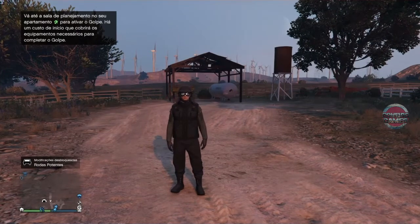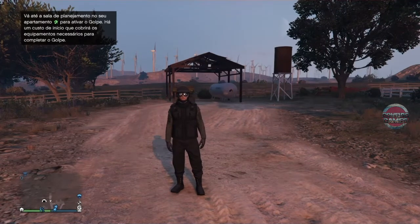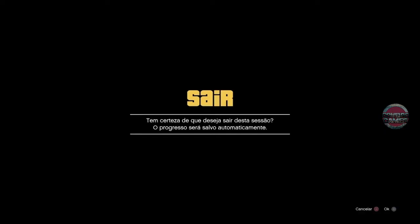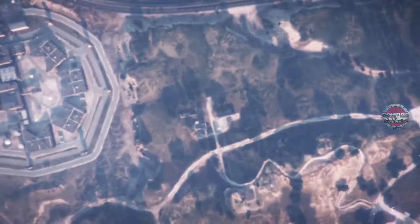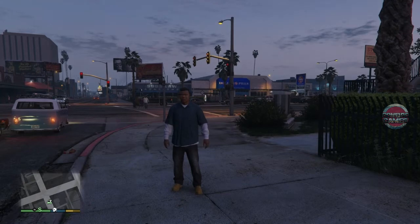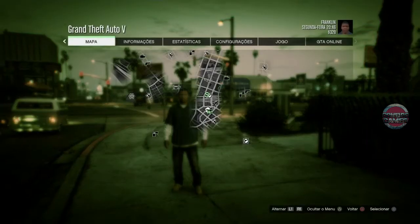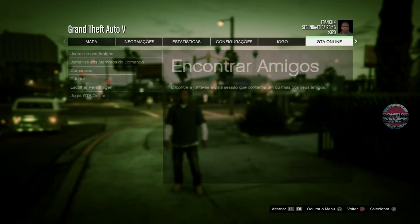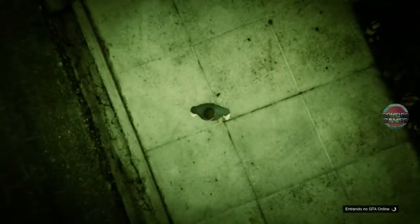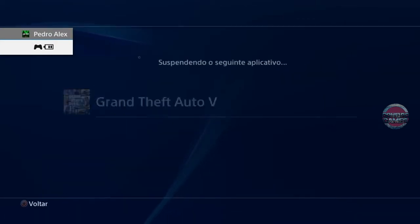Beleza? Eu tenho aqui no personagem 1 as mais caras. As mais caras do jogo são as Eclipse Towers Penthouse 1, 2 e 3 — são as propriedades mais caras do jogo, creio eu. Então aqui agora a gente vai para o modo história, o modo história onde tudo acontece, onde a gente faz o bug para dar aquela falha. Vamos colocar aqui para ir para o criador, vai aparecer branco carregando.